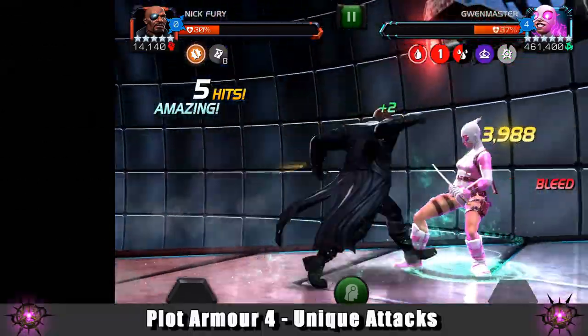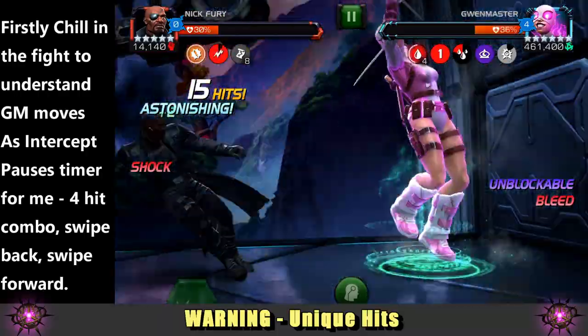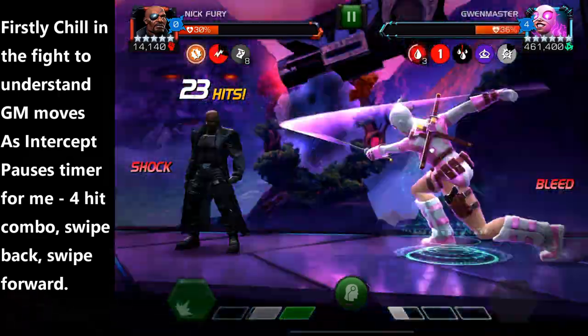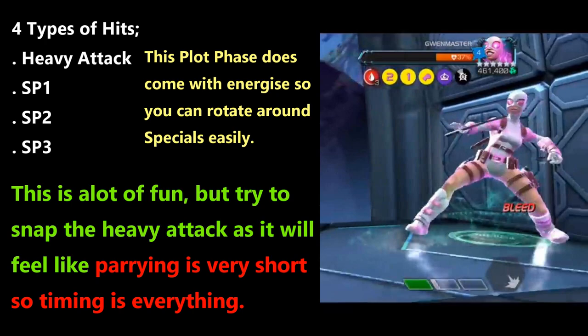Plot armor 4 is all about unique attacks: a heavy attack, an SP1, an SP2, and an SP3 — four unique hits you've got to do. I personally found that quick, snappy heavy attack throws worked well for this one. Be aggressive with pausing the timer, and there's some advice on screen if you want to pause that. Note: my video footage of the rest of this fight corrupted, which is really annoying, but you can see on screen the process I'm talking about. Do intercepts as much as possible and time them quickly — you also get energized during this phase.